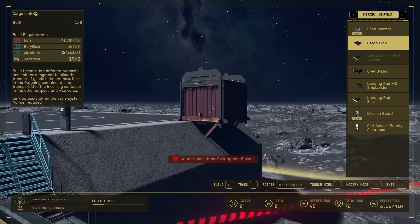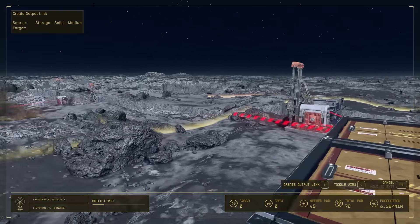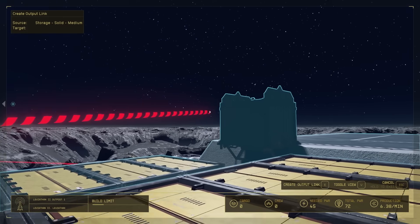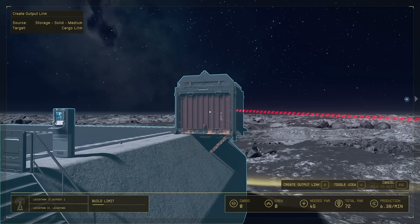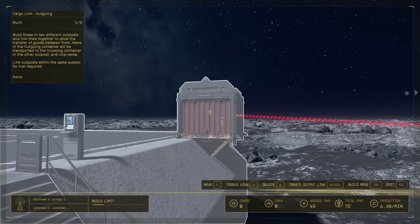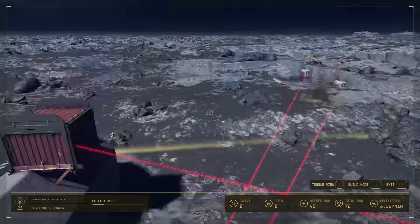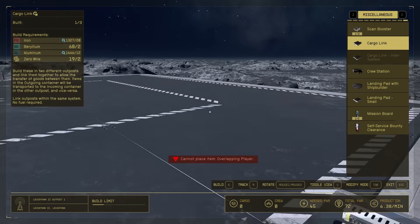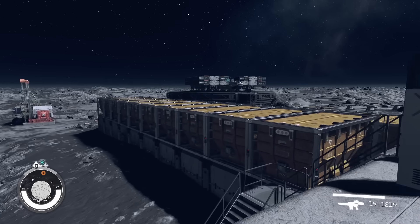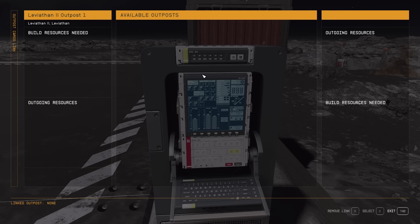The way cargo links work: go to modify mode and take from whatever container is the final endpoint of a container system and connect it to the cargo link — the red one is outgoing. What it'll do is load resources into the outgoing cargo link, and when full it'll back up the line to fill all the connected storage. Then you'll go over to this and activate the control console, and you'll find other outposts in the same star system and be able to link them.